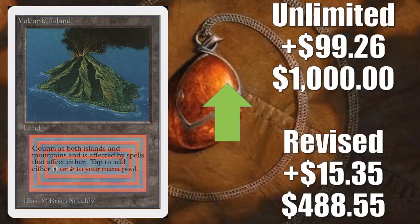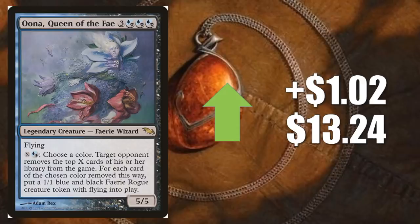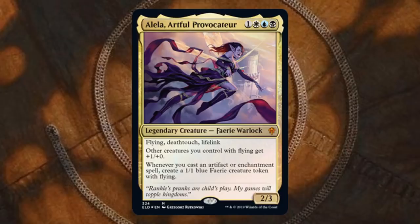Let's move on to our Commander Spotlight. I'm going to go kind of quick here — we always get a lot of cards in this section, so I'll give you the main reason or couple of reasons why the card's going up in value, but I'll try to be as brief as possible. Oona, Queen of the Fae goes up $1.02 to $13.24. This is a Shadowmoor card, and of course it is a Fairy. The new Fairies coming from Throne of Eldraine, including the one from the Brawl deck — Alela, Artful Provocateur — have players thinking about Fairy Commander builds.